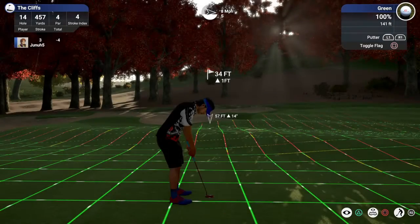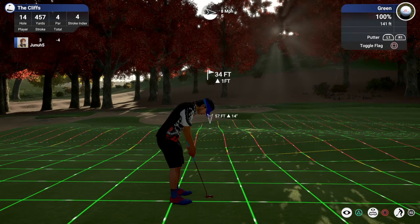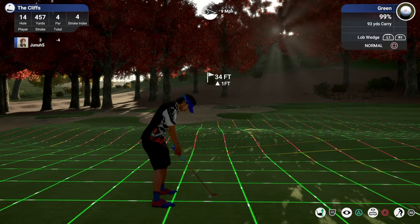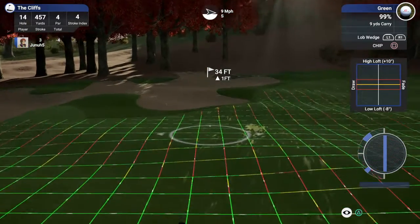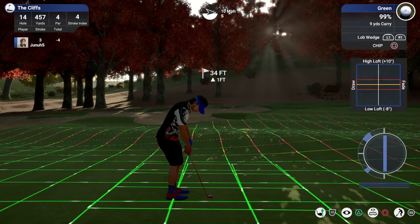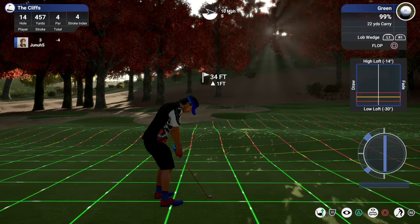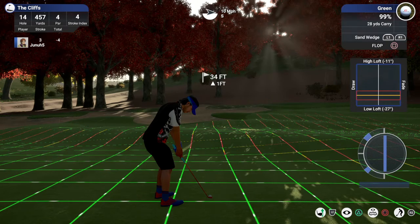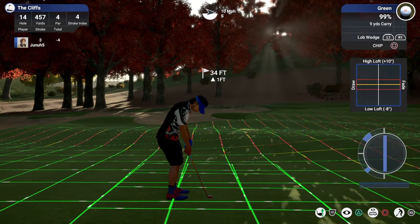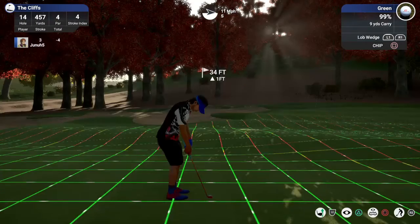Birdie putt — 57 feet. I almost could chip this. Chipping on the green — I'm going to loft this up. I was going to put the flag in the pin but you can't do that. Chip — loft this up.